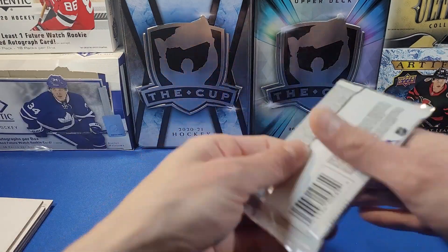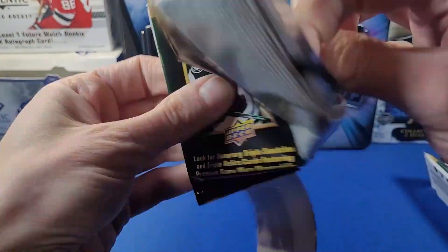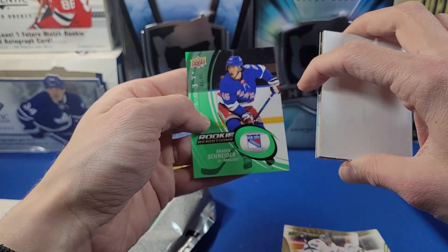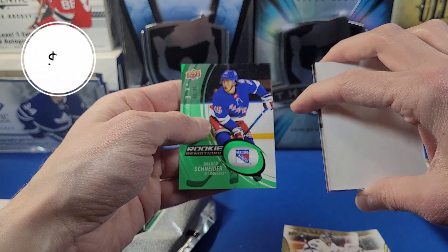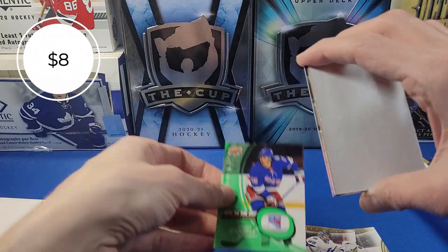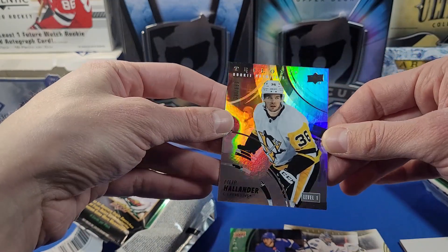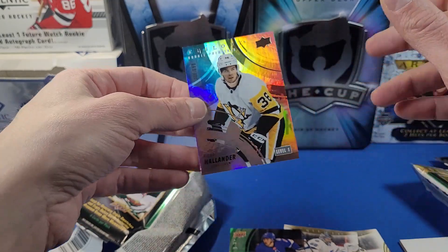Fifth pack: Chuck Cacklemore, Trilogy Generations insert base, and behind the decoy — Dylan Holloway Trilogy Generations to 299, blue parallel. Nice hit for the Oilers fans. Last pack of Trilogy: Tim Stutzle, Barzal. We have a green Rookie Renditions — Braden Schneider to 99, a really nice short-print card. And the last card of the break: Philip Hallander Level 1 Rookie Premieres to 699.